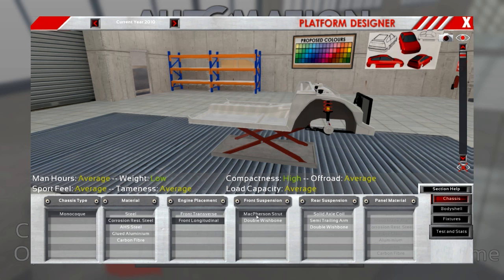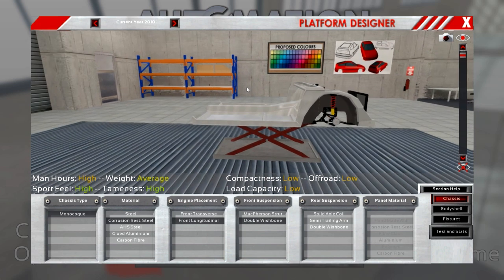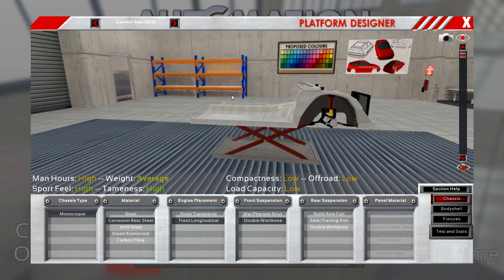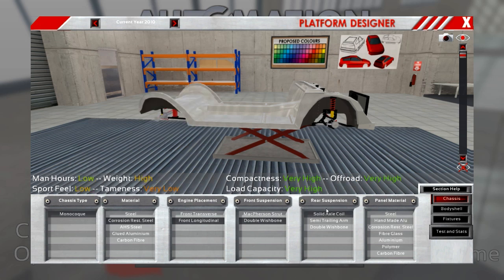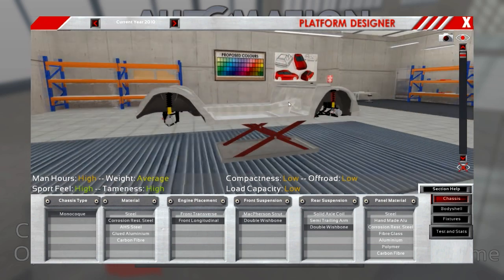For front suspension, we can go with McPherson strut or double wishbone. The double wishbone gives us high sports feel and high tameness, which is desirable in a high-performance car — we want it sporty but controllable. So double wishbone it is for the front suspension. For the rear, we can go for a solid axle coil, semi-trailing arm, or double wishbone again. Double wishbone — with high sports feel and high tameness — is going to be our choice here as well.